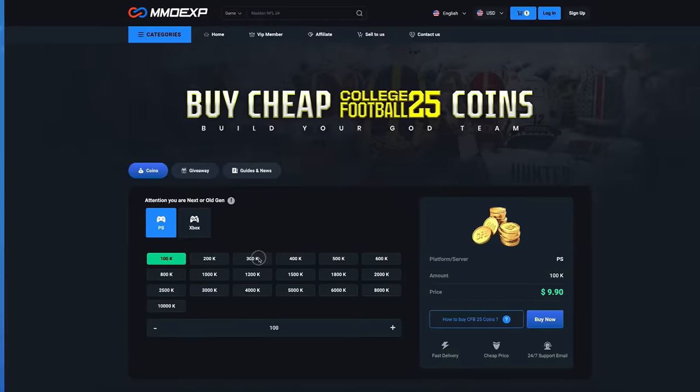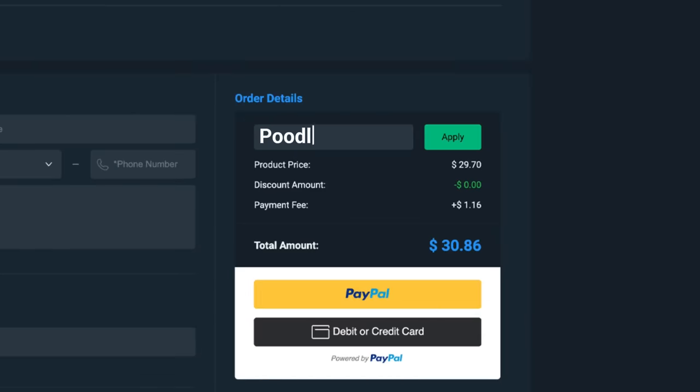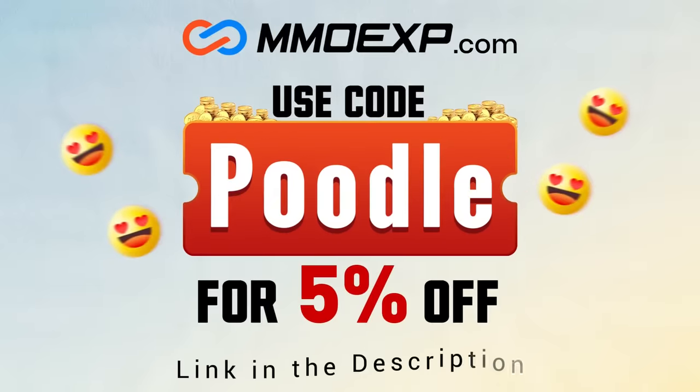Looking for cheap and reliable CFB25 Ultimate Team Coins? Head on over to MMOEXP and use code Poodle at checkout for 5% off your order.